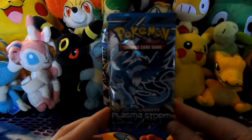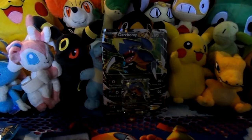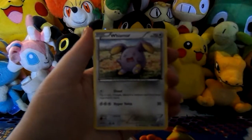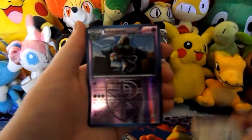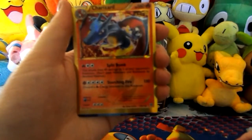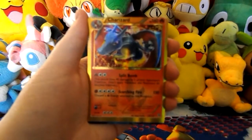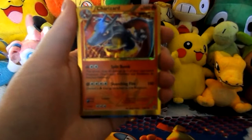We'll go straight on to the packs now. I'll start with Plasma Storm. Alright, so we have a Fungus, a Whismur, Litwick, Riolu, Frillish, a Reverse Beheeyem, and a miscut Charizard Secret Rare. I wonder how much that is actually worth, because it's a Secret Rare which is a pain to get. And it's miscut.